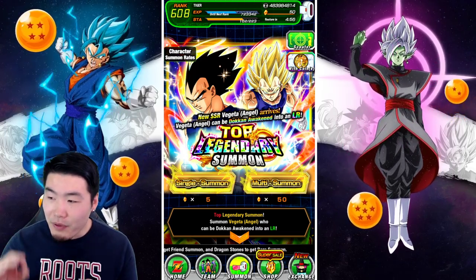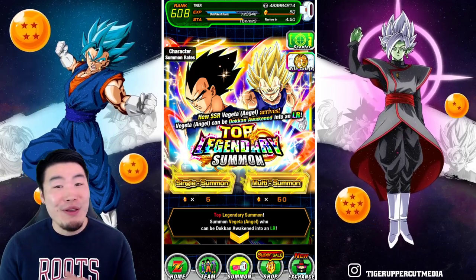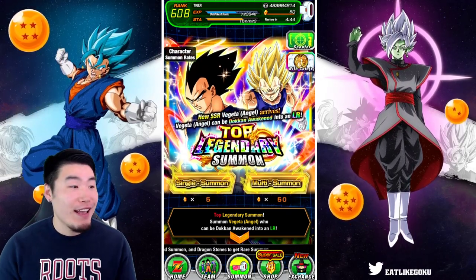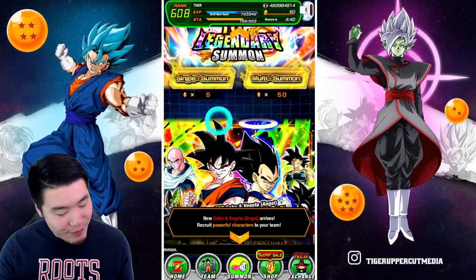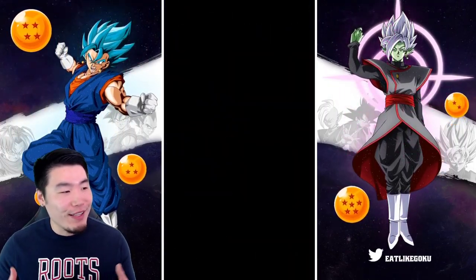So I'm definitely used to having this kind of luck, but it still sucks. Like you never completely get used to it — it always sucks every time it happens. Yeah, we're going through it right now. Hopefully these top grossing stones come in clutch and finally bless us with the Vegeta. But before we get into that, let's get some luck going first by doing a few tickets.